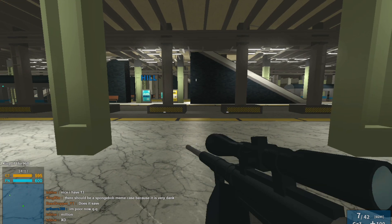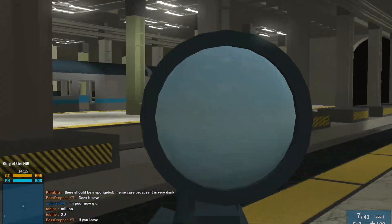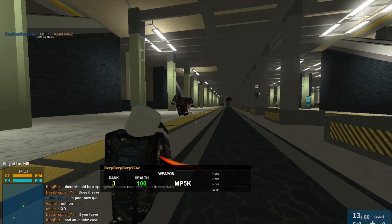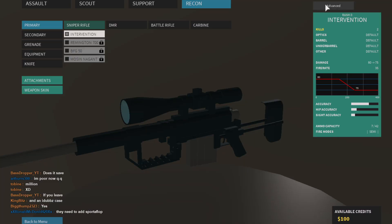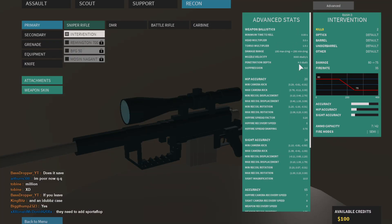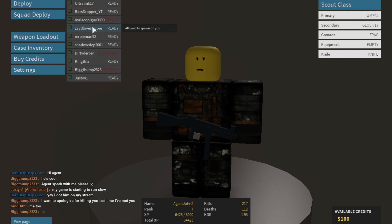Apparently ranking up gives you similar bonuses as well. And of course, FD5K — I'm gonna have to switch to that because I am not good with the Intervention. Advanced stats actually do something now. Back to the menu — squad deploy, which is now fixed. Thank goodness.